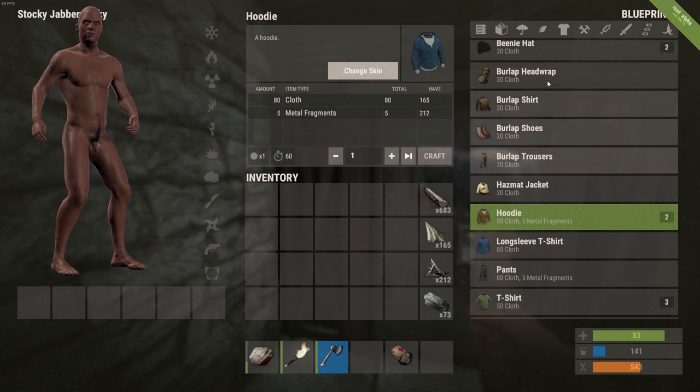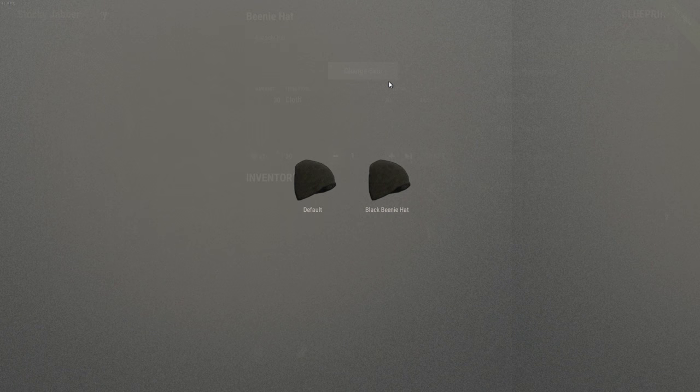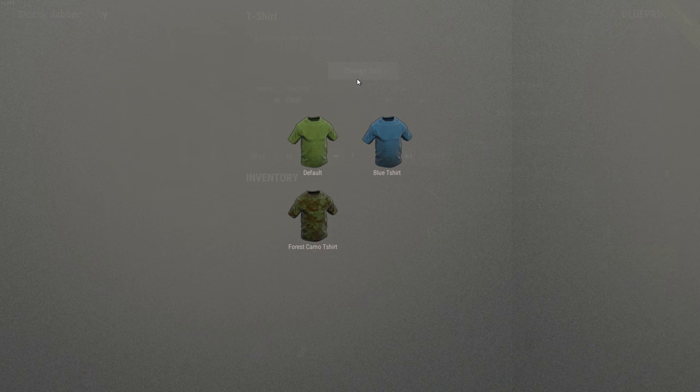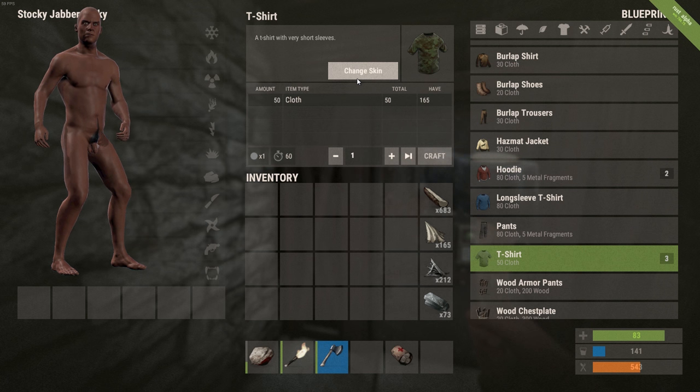Weapon skins and item skins can be purchased or randomly acquired in game. Other than looking cooler than the rest of the players on your server, you can also use them as uniforms so you can easily identify people in your group from a distance.